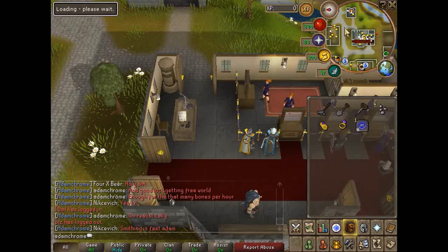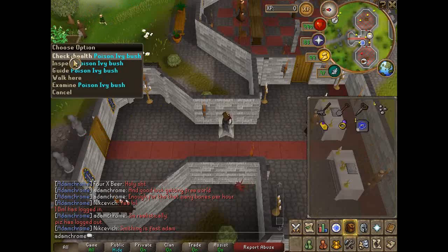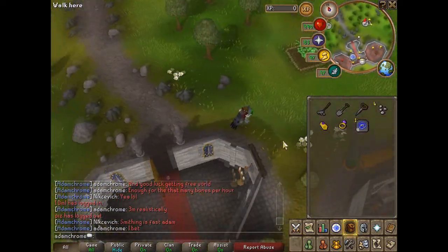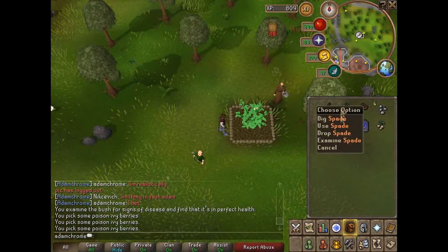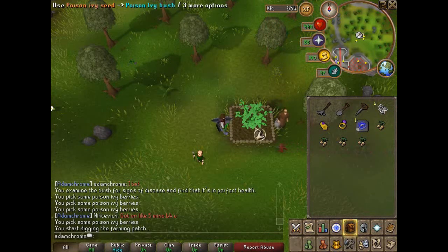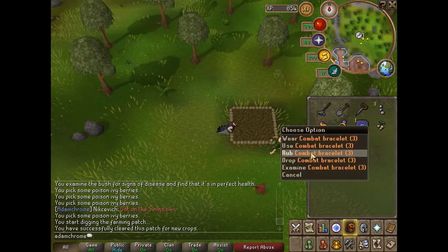Once you're ready, teleport to the Kandoran Monastery. Once you're here, just run a little bit to the north east outside the monastery and the bush patch should be right there. Check the health on the bush patch — this will give the majority of the XP.